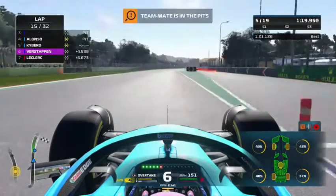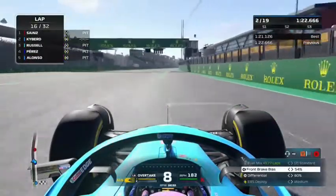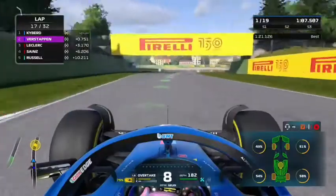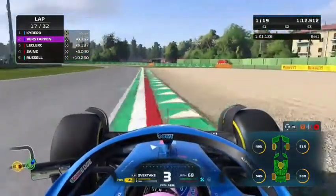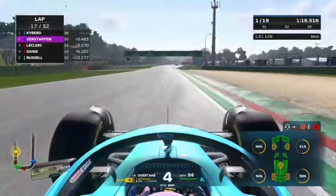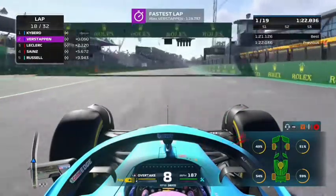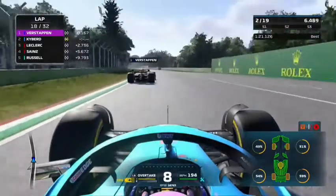On lap 15, our teammate pits and we take the provisional lead of the Grand Prix. Let's go — we're finally leading a race again. But it doesn't last long. On lap 18, Verstappen is right behind us. We have a poor exit with oversteer on these warm tyres, pushing 60% on the rear right. We don't use much ERS and just let Max go by as he sets the fastest lap.